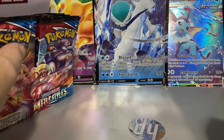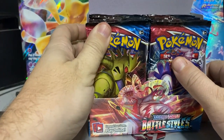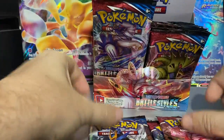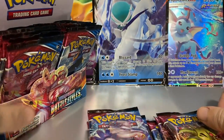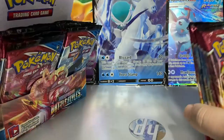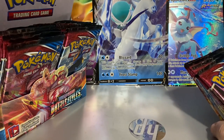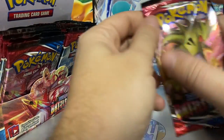Welcome back to part two! We're going to open another Battle Styles sword and shield booster box. This is part two, we're opening six packs. We might add a topper at the end — I'll grab one of these random four-packs sitting up here. They're mostly Chilling Reign — two Chilling Reigns and two Battle Styles — so one of those will be added on top. Let's get into this pack opening.